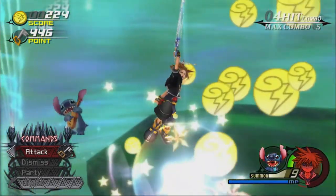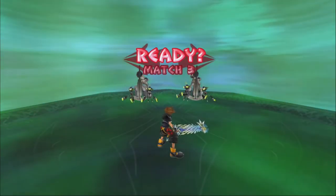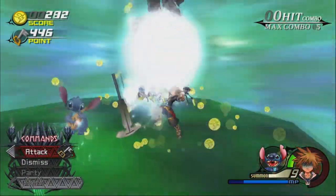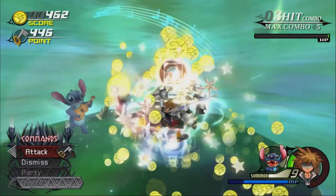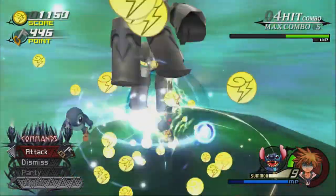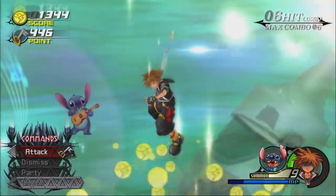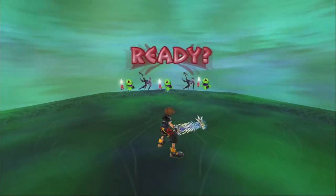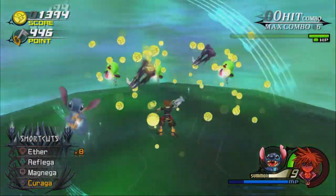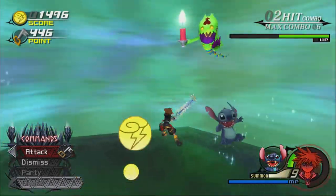Yeah, if you're at low HP, Stitch will play his ukulele to make HP Orbs drop. But because we're in the Coliseum and no HP Orbs drop, instead it just makes a bunch of points drop. So we can use this to get an outrageously high score. If you want to do all the Jiminy's Journal entries — which I won't be doing because that doesn't actually get you anything except a trophy for the PS4, and I already have that trophy — use Stitch when you're at low HP because he makes just an insane amount of points.